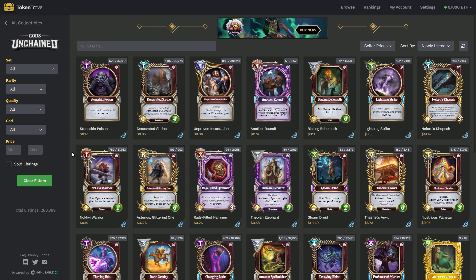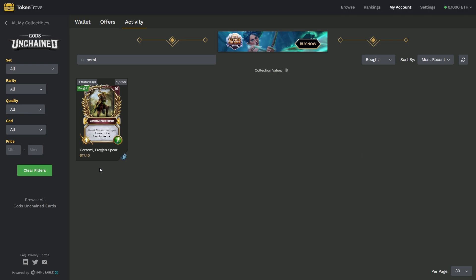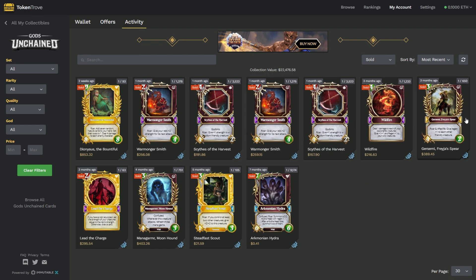I have been doing a little bit of this over the last six months or so. I've made a few good purchases and actually sold for some good prices. This is one of the better ones — I had Jersemi Freya's Spear which I sold for $389. I picked that one up for $17 six months ago and flipped it three months later.